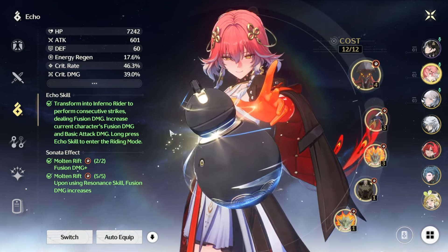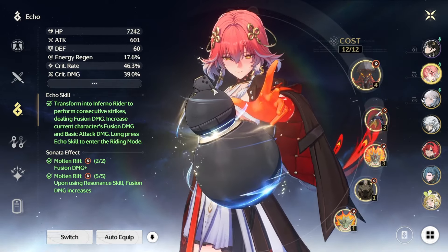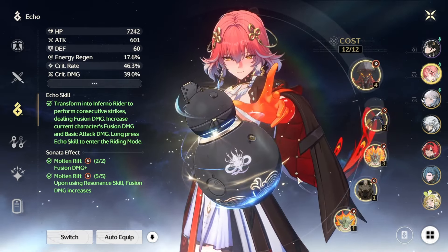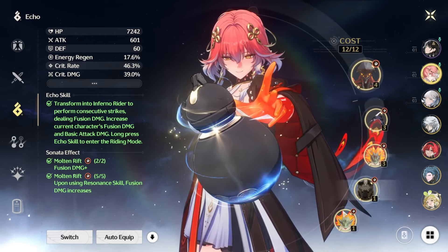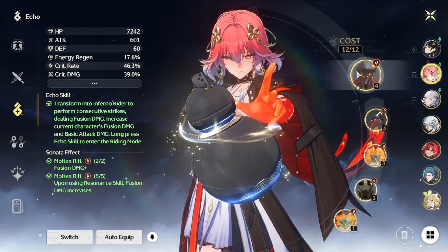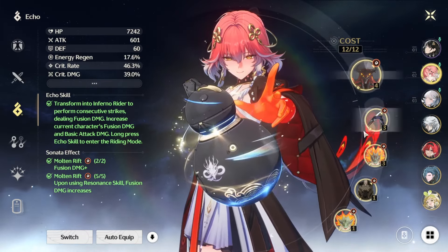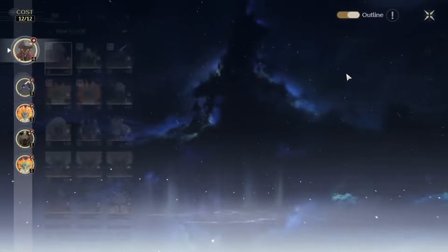Now let's look at some of the main stats for echoes. This is my day one Changli so please aim for higher than what you see here — she's still a work in progress. With the Molten Rift set you only have the 4-3-3-1-1 setup; there is no other option because she only has one option for the main stat. Technically with the Moonlit Cloud set you could go with the 4-4-1-1-1 setup, but the 4-3-3-1-1 setup is better long term.